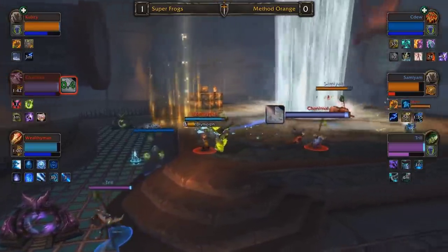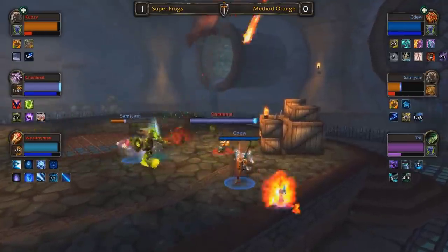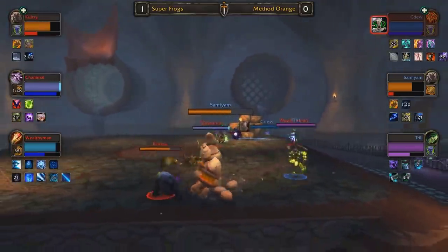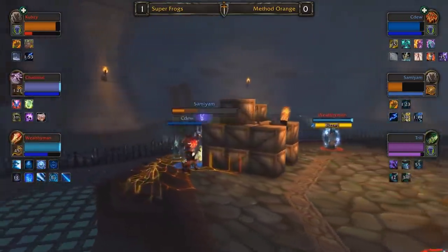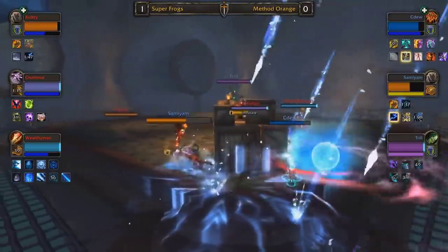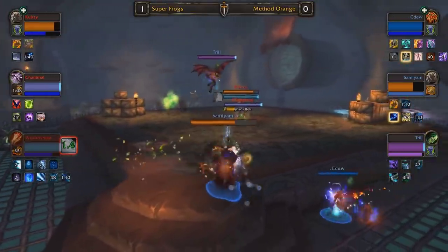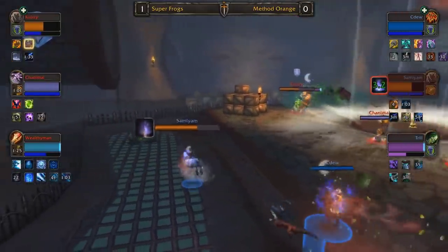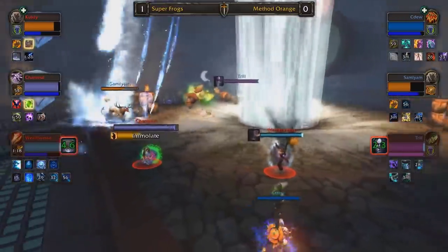Cubsy's mana is falling a little bit behind — this is looking a lot better for Method Orange. CDU has a massive mana lead, but Sam I Am has to be careful. He'll be able to take out a lot of damage in bear form if he really needs to. Wealthy Man and Chanimal once again teeing off, CDU into a polymorph as they look to push in and potentially take Sam I Am down. I think it's unlikely at this point with pillar line-of-sighting. Trill getting a triple stun — definitely a mistake on the part of Super Frogs to stack up for that. However, Method Orange are developing a mana lead, which they weren't able to do in game one.